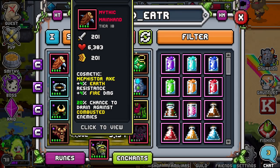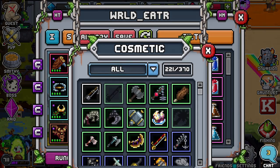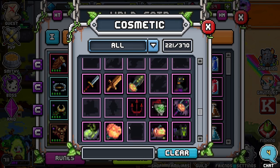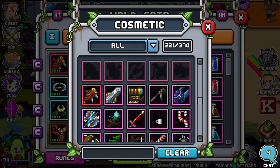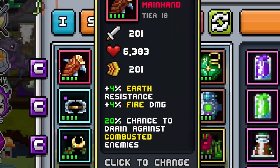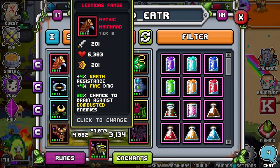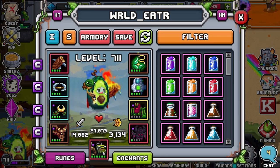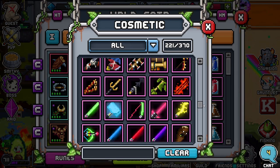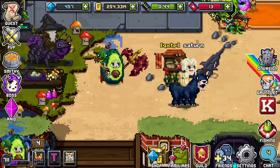If you don't want a cosmetic and just want to show whatever weapon you're actually using, you don't have to go searching through the whole list. You can just press 'clear.' As you see here, there's no purple dot — the purple dot means there's a cosmetic on it. With no purple dot, it shows you what weapon you're actually using. I'm going to put my sword back because I thought my sword was pretty cool.